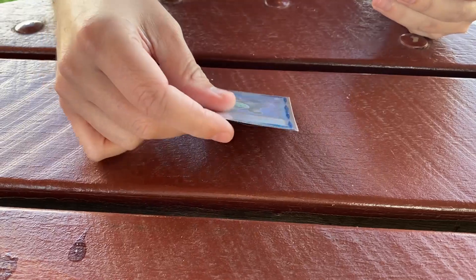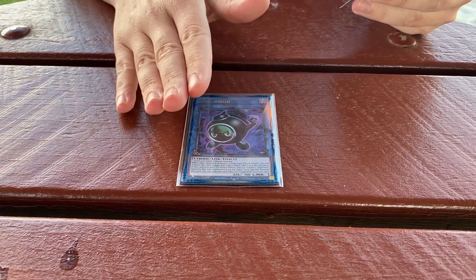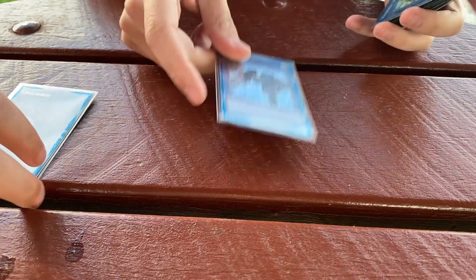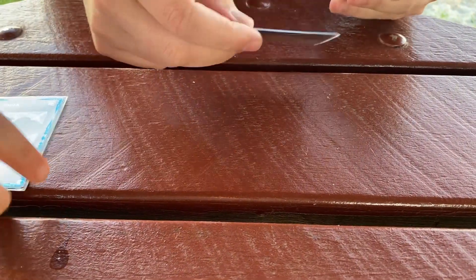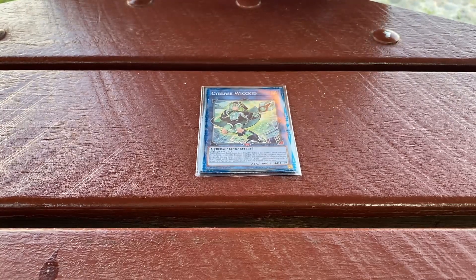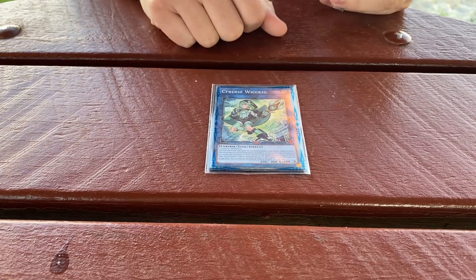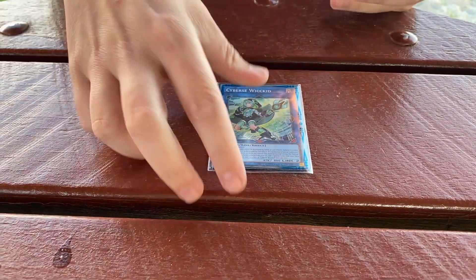Then we've got Lingerie Bow — this is for going second and dealing with a heavy backrow board. He can tribute himself to negate and banish a trap, and if you want to summon him back you tribute an Ignis monster, so he's decent. Link Spider for when you eventually get Nibiru'd and need to still make combo — he is a Cyberse monster. We've got Cybers Wicked: this one searches the tuner of the deck, and while link summoned it can't be destroyed by battle or card effects, so you can sit on it in a sticky spot. Monsters it points to also can't be destroyed by card effects, and when something is summoned to its zone it banishes a Cyberse from grave to search a Cyberse tuner from deck.